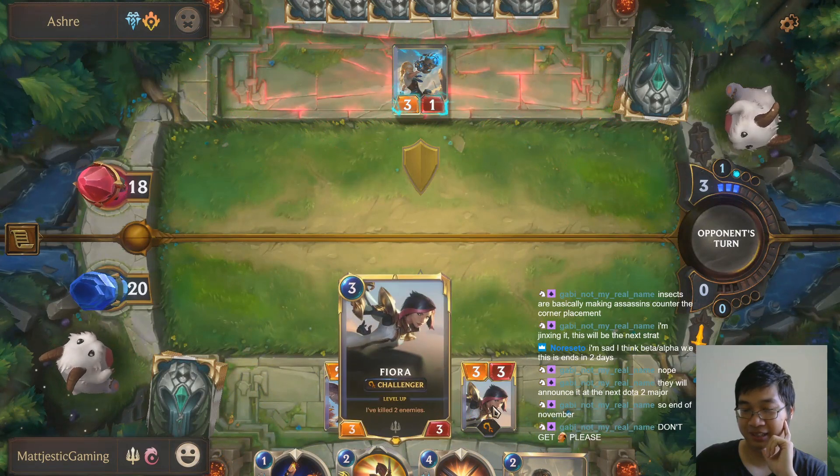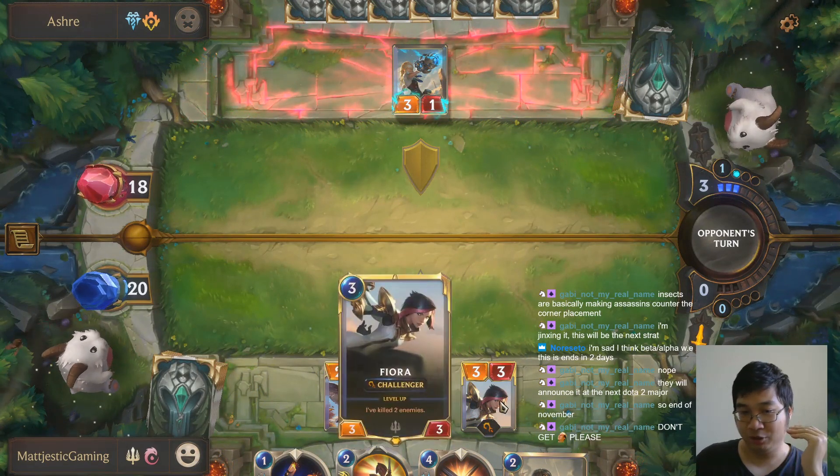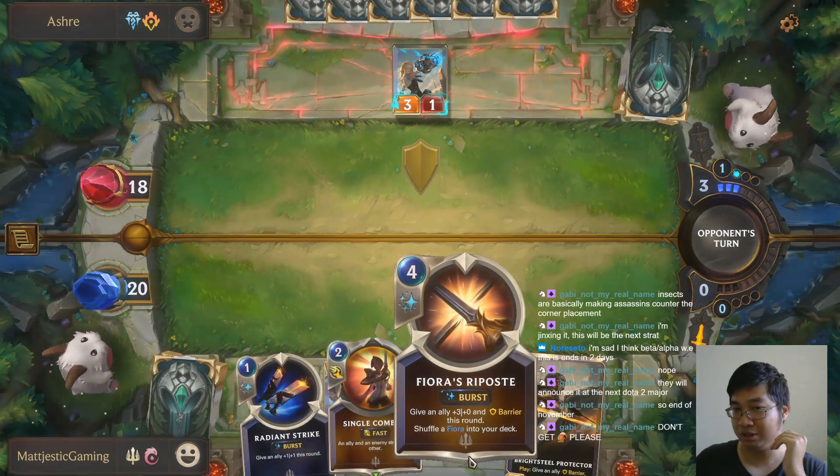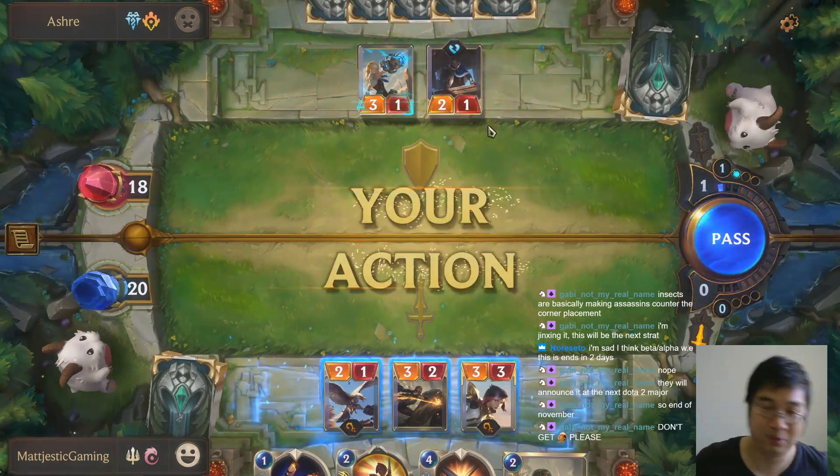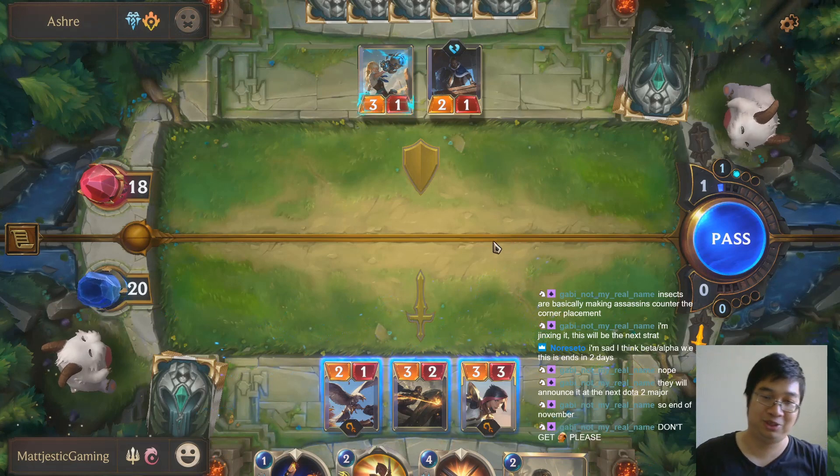This is my legendary or my champion. By having a champion on the field, the other champion card will turn into a spell card, as we can see right here. You want to give me a free draw.